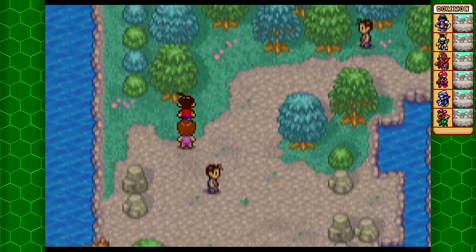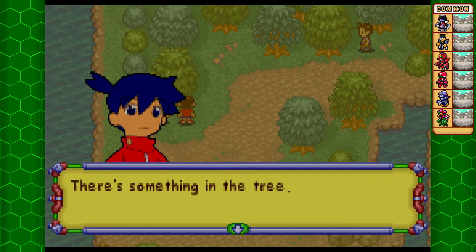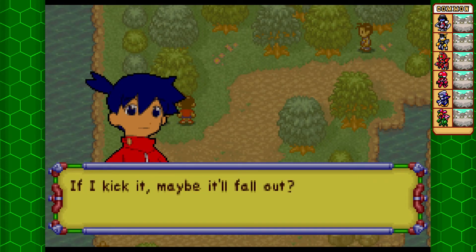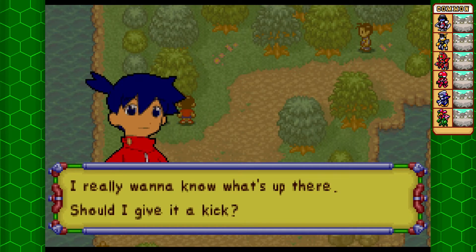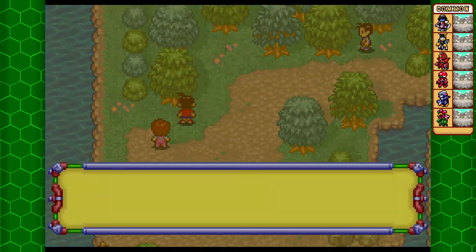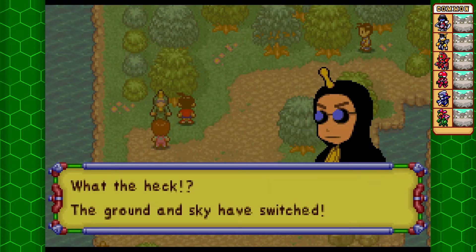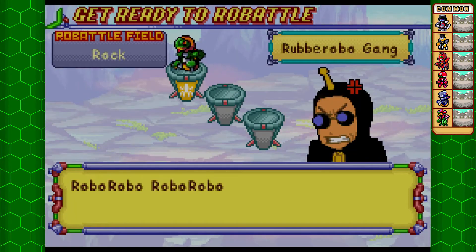As I was saying, this tree right here — there's something in the tree. If I kick it, maybe it'll fall out? What happens if a caterpillar or something falls out? I really want to know what's up there. Should I give it a kick? Let's do it. What the heck? The ground and sky have switched! So yeah, he was a member of the rubber rope gang.